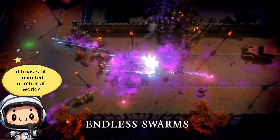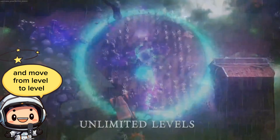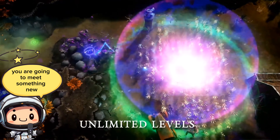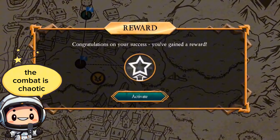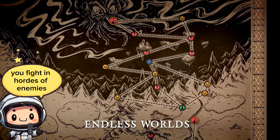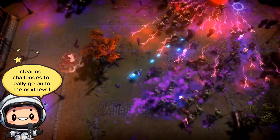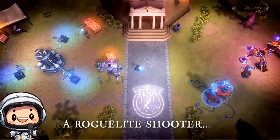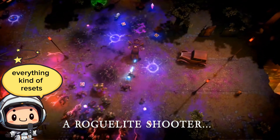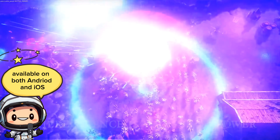It boasts an unlimited number of worlds — each world you fight in is completely different from the next. If you can survive the swarms and move from level to level, you are going to meet something new. The combat is chaotic since it's a one-versus-many shoot-them-all game. You fight hordes of enemies as you gain power-ups and get stronger, clearing challenges to go on to the next level. But when you die, everything kind of resets. It's a good-looking roguelike that is paid and available on both Android and iOS.